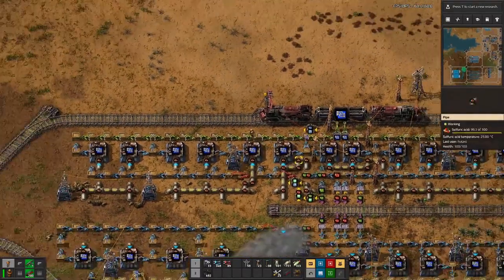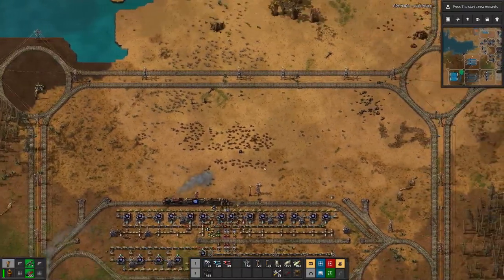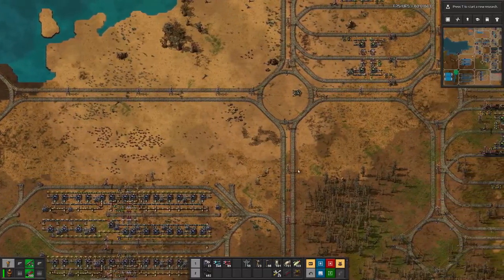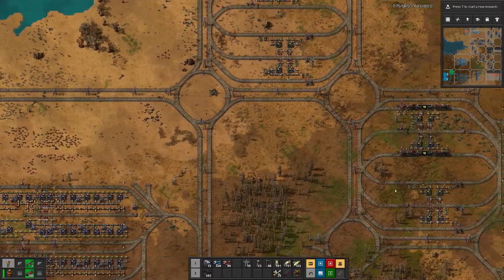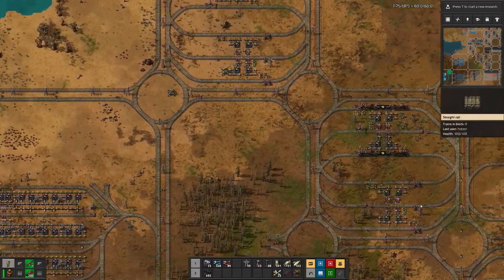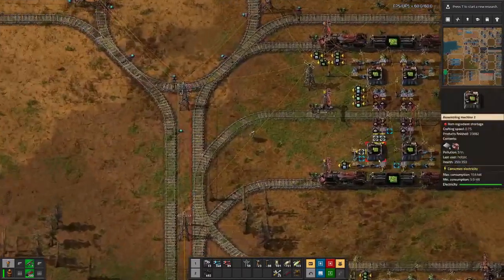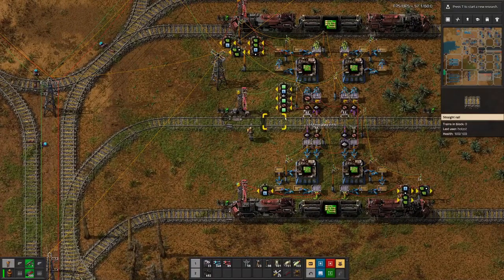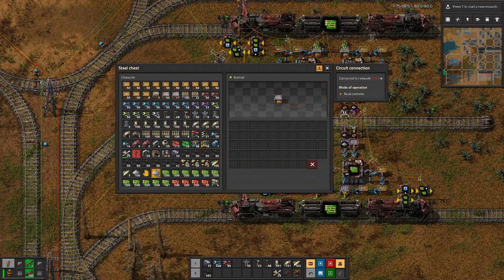On the top I could already remove one set of platforms. Going over to the upper part, we can see it's been somewhat cleared out.